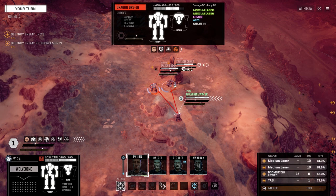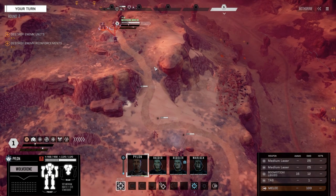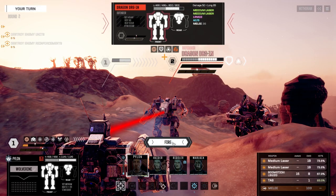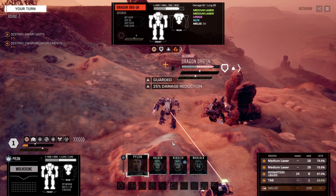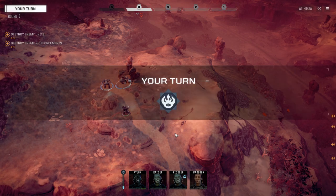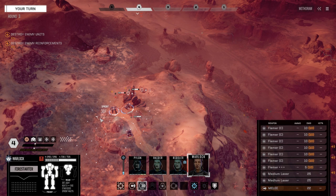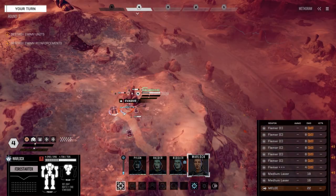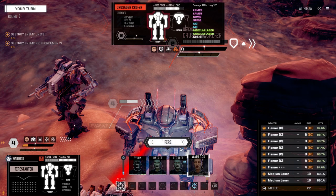The Dragon's got less armor, so let's go after him. He's tagged. I think we should shut the Crusader down more than the Dragon just because of the amount of weapons it has, so we're going to fire everything into the Crusader. Fire Starter coming up. I'm thinking we probably want to shut the Crusader down since it has so many weapons. Moving up here.